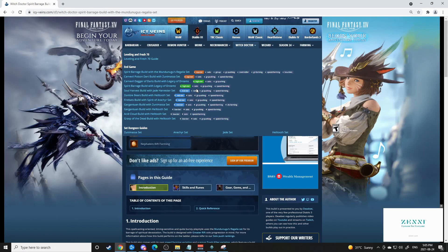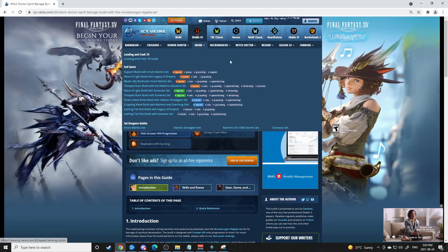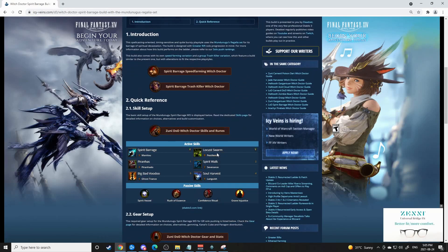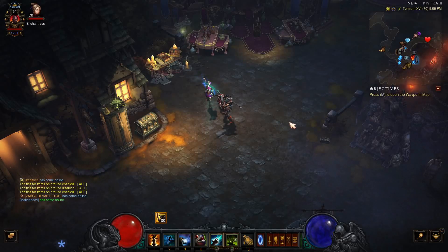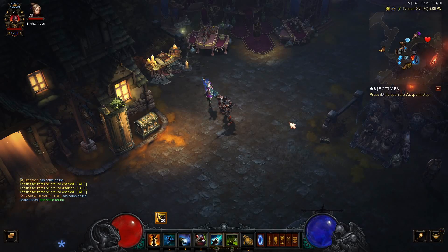Although Icy Veins is good at identifying the different sets and how they rank, it's not as great with the actual build itself. It is very good for an introductory build — the skills, runes, and passives you want to use — but it is not great at encompassing what you'll want when you get to the top end of the build's capability. That comes with personal experience, altering your skill sets, and comparing yourself to others on the leaderboard if you're having trouble.